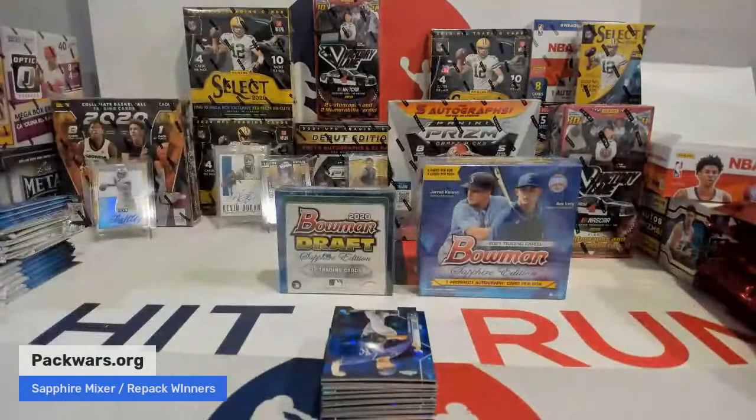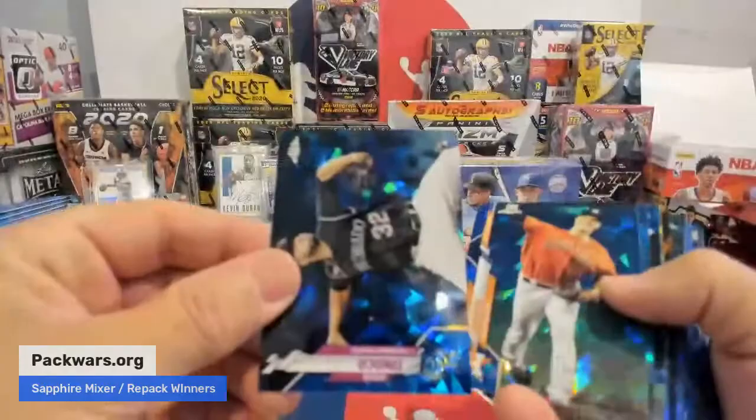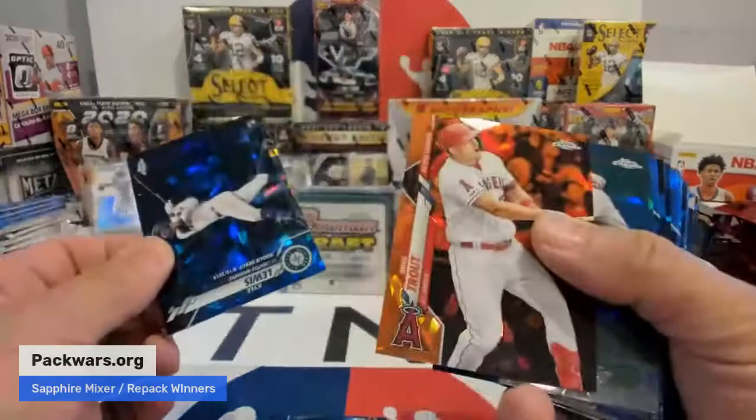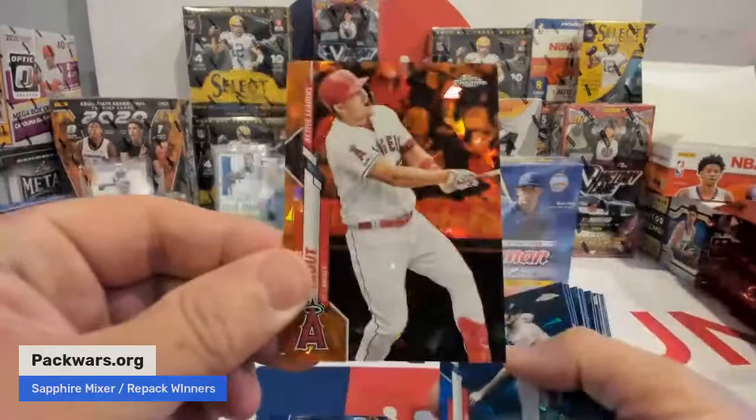Box one of three out of this mixer. Here we go, guys — good luck. Rookie card, Gabe Spier, Royals. Tinoco. Zach Greinke. Terrence Gore. Color coming — rookie card Yoshi, Rays. Another nice rookie. Oh my God, look at the orange. Kyle Lewis rookie. What a break this is going to be. Seattle — Jamie Hart. Angels — Jamie Hart again. Number to 25, 12 of 25 on that Mike Trout. What a card. Nice hit, buddy.